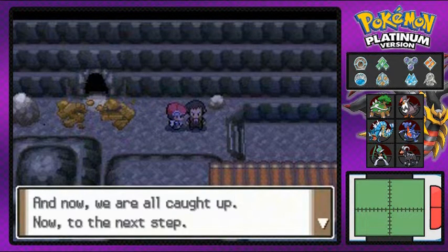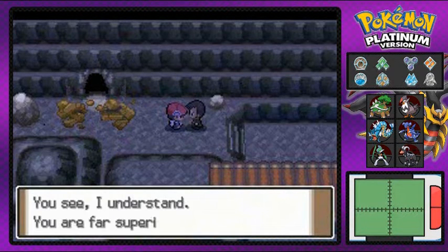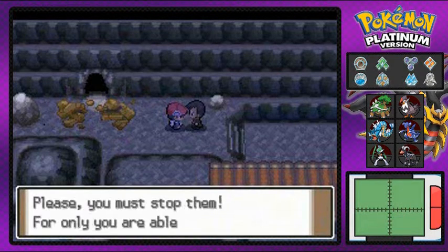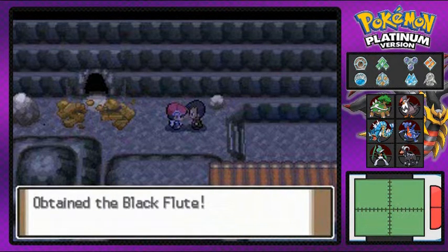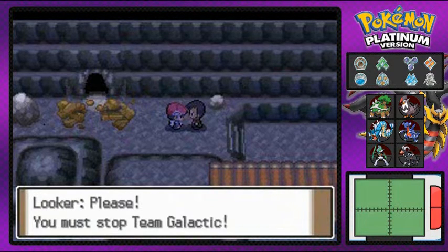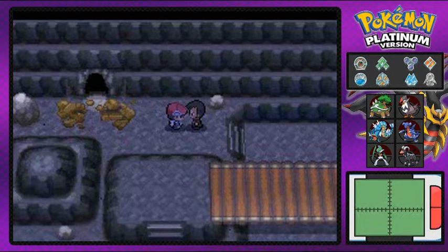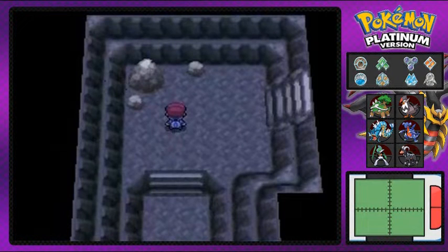These Team Galactic guys are just caught up in the next step, so yes we're going to be advancing. Looker says he's superior to him — yada yada — so we'll be able to catch him. And yes, he's going to give us the Black Flute. I don't know why he'd give us a Black Flute — why not something awesome like another Master Ball or something?